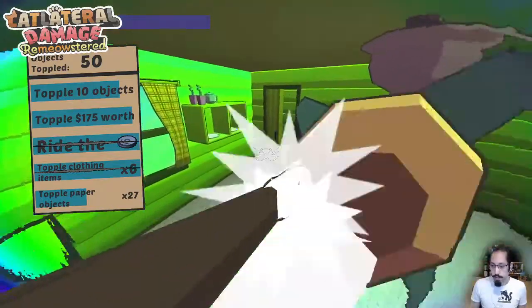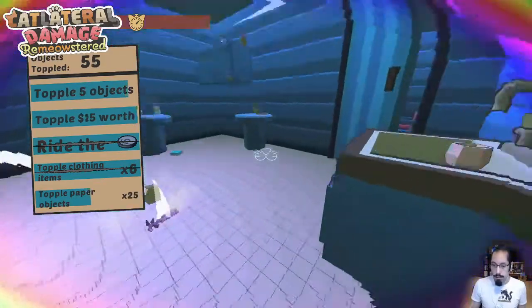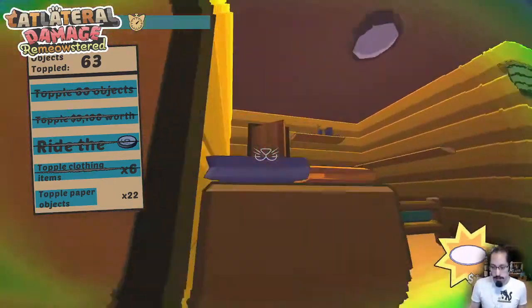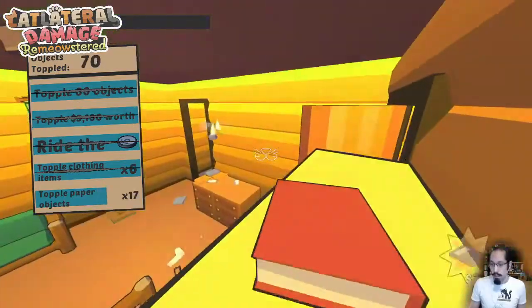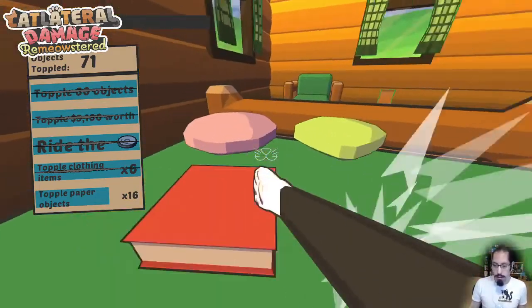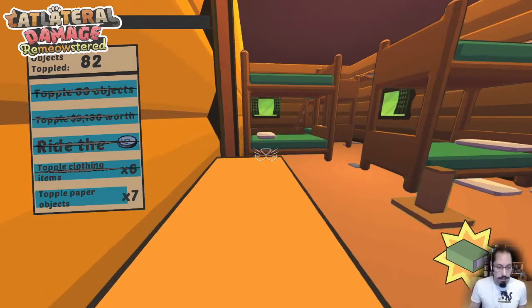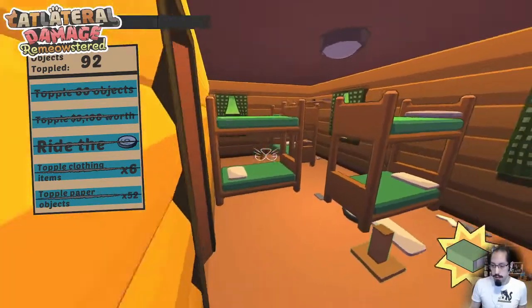There's catnip up here — I get a little extra time to knock over some of these things. It definitely feels like a superpower compared to the original game. In the original game, the catnip just felt uncontrollable and kind of wild. For the paper objects goal, books count, as do sheets of paper and office supplies — things you might find in an office. Goal completed.